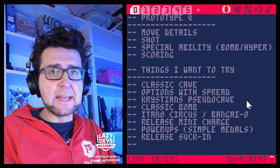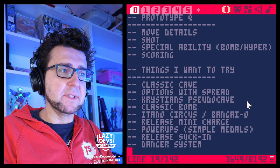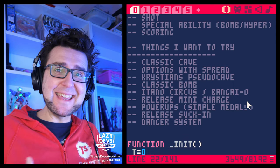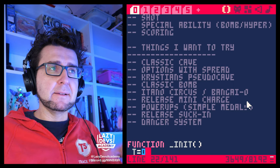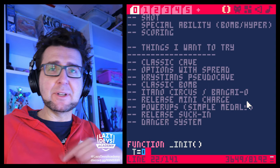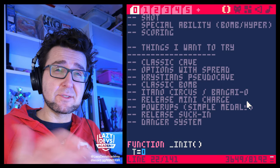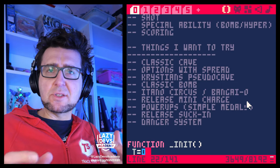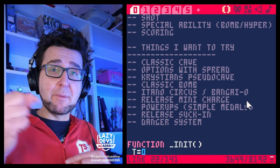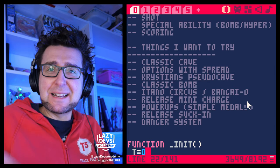Another thing I want to try is the danger system — something Actain already did that I'm fond of. The idea is there aren't really lives, but instead when you get hit you're in danger mode. In danger mode, eventually a power-up spawns or there's some method to get back to normal mode. You can lose a life but quickly gain it back. Maybe in danger mode your shot gets stronger, or maybe it's the same. Basically there are just two modes: danger mode and normal mode. Super Mario technically is that — you're big, you get hit and go small, you get hit again and die.